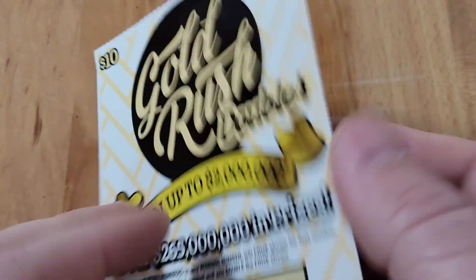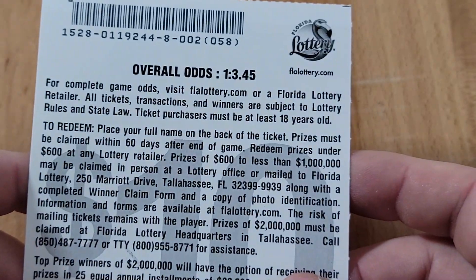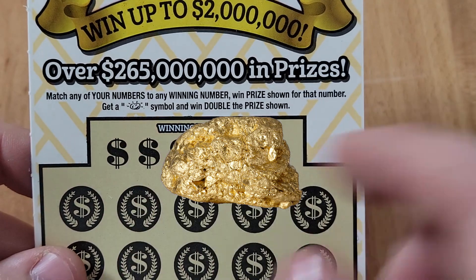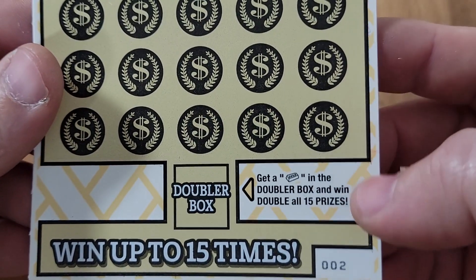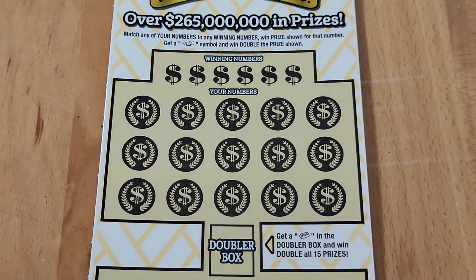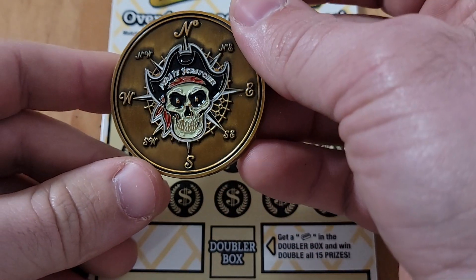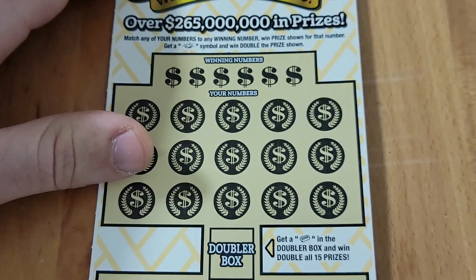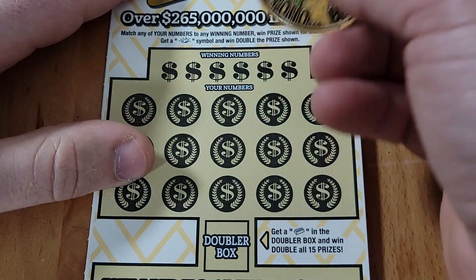Starting out with the tickets from the right machine first — Gold Rush Doubler, ten dollar ticket. Odds on this ticket are one in 3.45. We're looking for the golden nugget to double our prize shown, or a gold bar down in the doubler box to win all 15 prizes. Scratching today with my pirate scratcher coin — very nice coin in my opinion. Let's see what our winning numbers are.